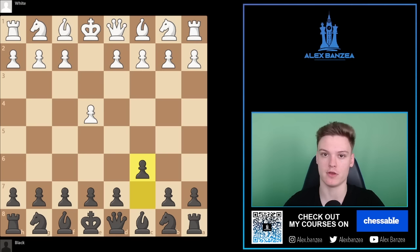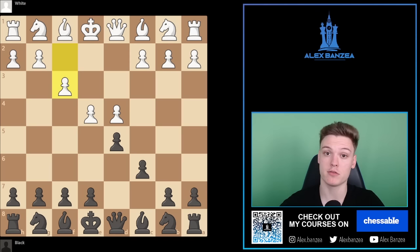White goes for the fantasy variation by playing F3, which is quite a common response in low-rated games. In the first part of the video I'm going to be showing you the main theory, the stuff that you need to know, and in the second part I'm going to be playing a couple of games against my subscribers, trying to highlight specific typical mistakes for different rating ranges.